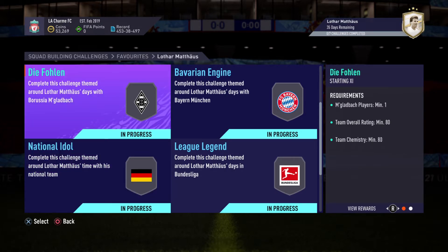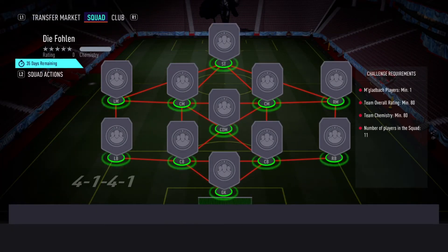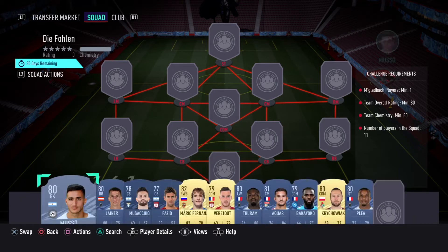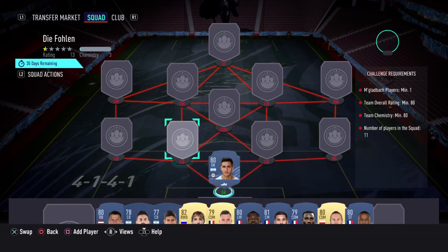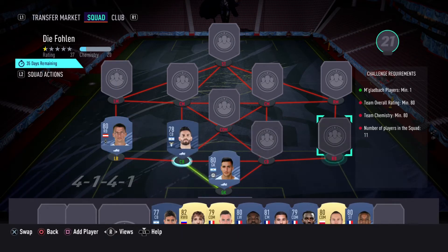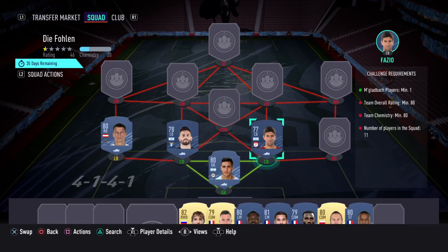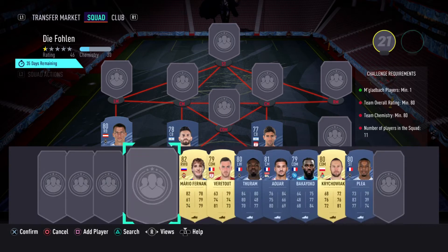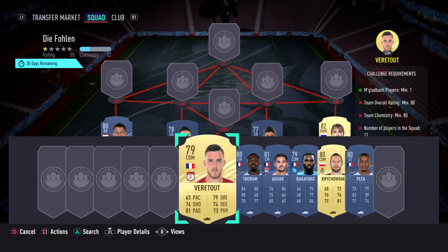The first one we have here is the Dive On SPC — a pretty simple one where you need a Bundesliga and Gladbach card. For the easy solution: we're going to use Muso as the goalkeeper. For right and left back we're going to use Lainer. For center back we're going to use Mustafi, and for the other center back we're going to use Fazio — that makes a perfect link with all three cards.